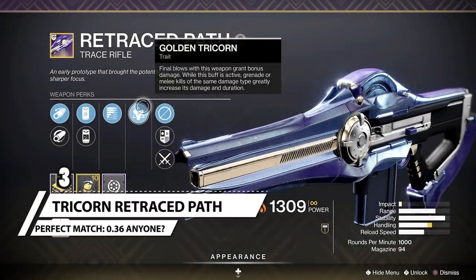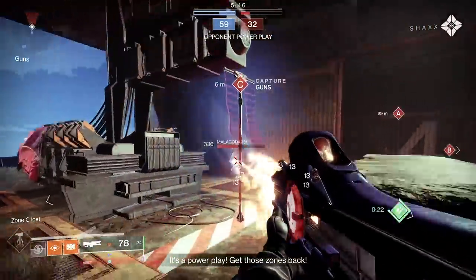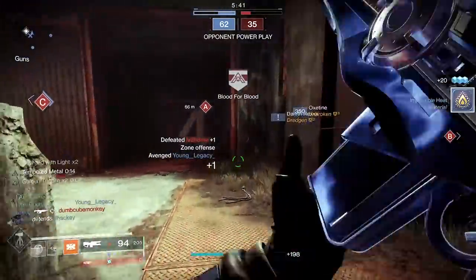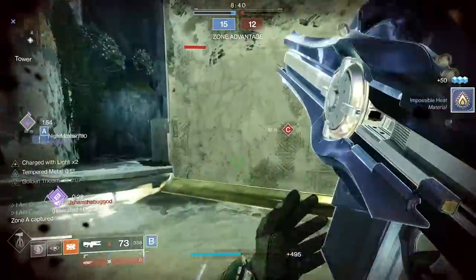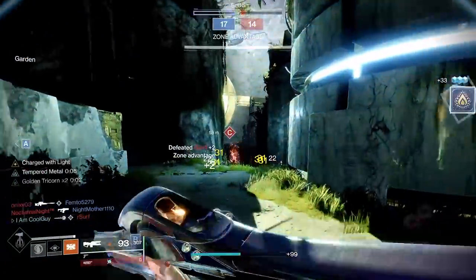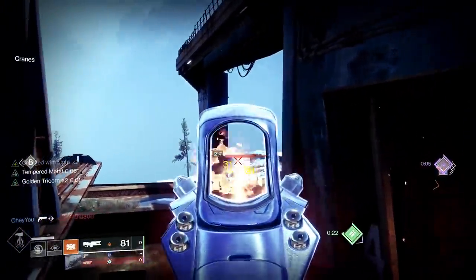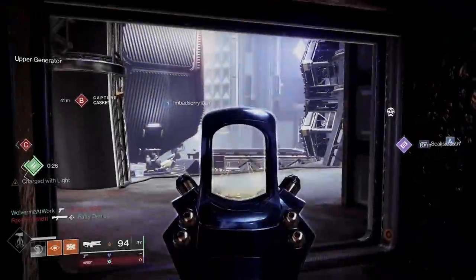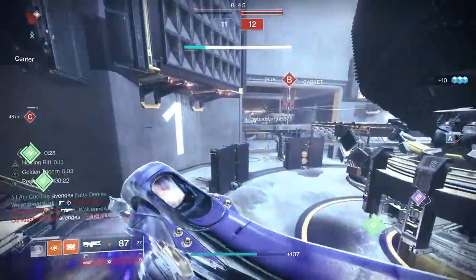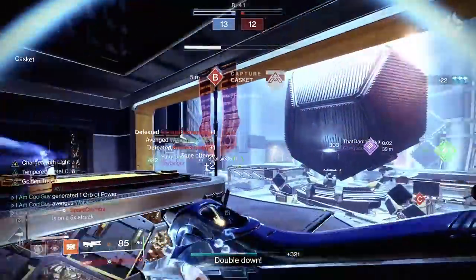At number three, the Golden Tricorn Retraced Path. It's a perfect fit. Final blows of this weapon grant bonus damage while the buff is active; grenade or melee kills of the same damage type greatly increase its damage for a short duration. It deals 17 to the head — a 0.73 TTK. After that first kill it goes up to 20 per crit — now a 0.6 TTK. But if you land a solar ability final blow, like a solar shoulder charge, it gets you to Golden Tricorn times two, dealing 26 to the head — a 0.43 TTK. Having High Energy Fire on top of that brings it to 31 to the head — that's in the 0.36–0.4 TTK deletion range. What you do is get the first kill then have seven seconds to find someone to shoulder charge to get Tricorn times two and charged with light. If you get this roll on this trace rifle, put this build together and just have fun with it.